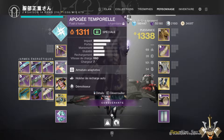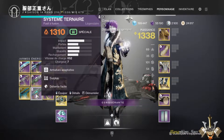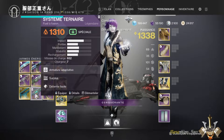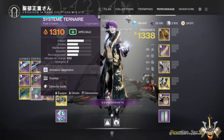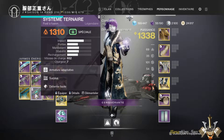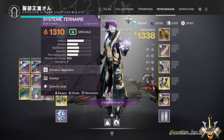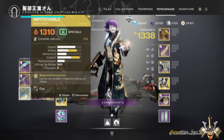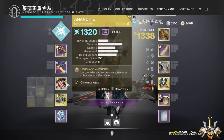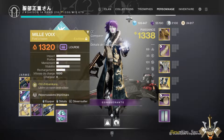So you have three solutions for solar fusion in Legendary. You have, of course, the Apogée Temporel. You have the Système Terner, obtained at the Gambit level. And there is a third one I can't show because I didn't have a good perk roll on it. As for Exotic, you have the Impitoyable, which is a solar fusion — so it will function perfectly. And at worst, you will also have the 1000 Voix. If you have that, it will also work.